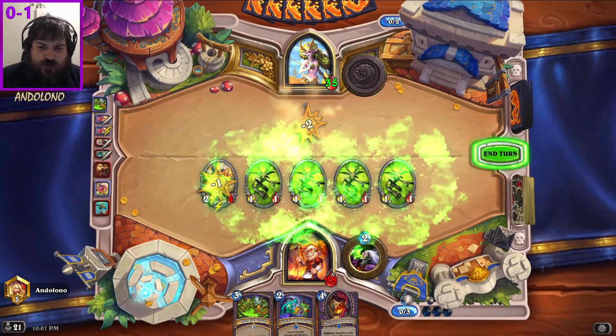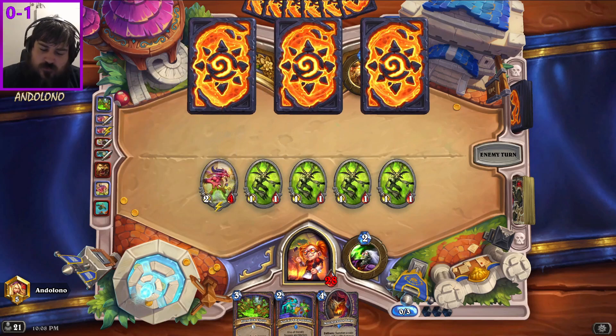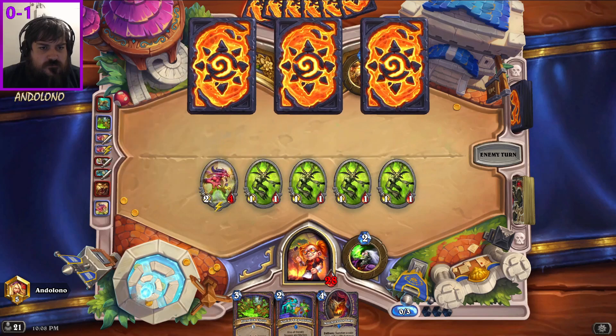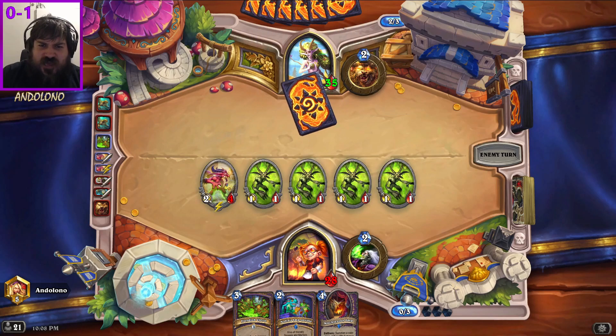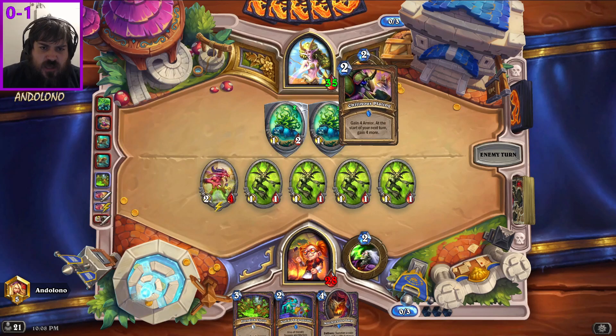This will be back-breaking for druid if I get the Nothing's Impossible combo off next turn. They're probably going to trade out an imp again with the hero power. I could still do it. Don't find the swipe equivalent. Okay, they're thinking - which is always a good sign. That's fine, annoying but fine.